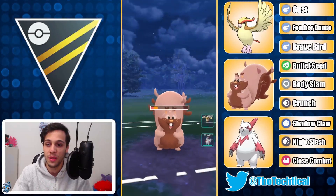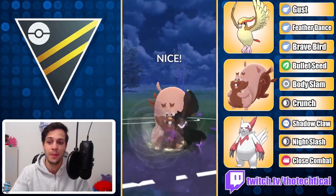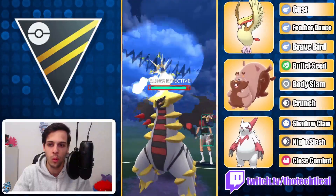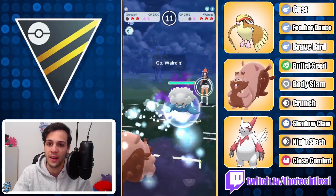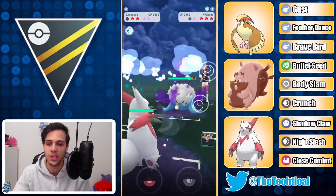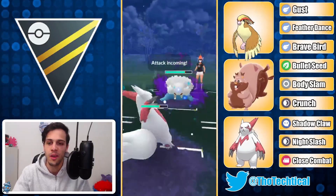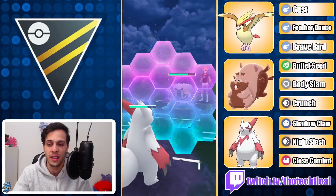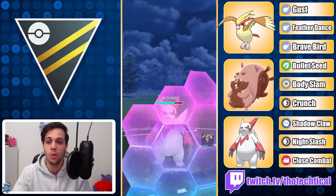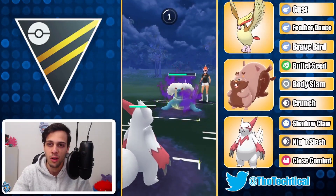I'm pairing it with Pidgeot in the lead, Greedent on the safe switch — like an ABB line. Pidgeot covers Zangoose quite well. Its main weakness of course are the fighting types and Pidgeot does beat those. The idea is to lure out those fighting types so Zangoose doesn't catch a fighting type on the lead. You want to go into Greedent, lure it out, and once it's gone Zangoose can usually sweep. That's the idea of the squad.